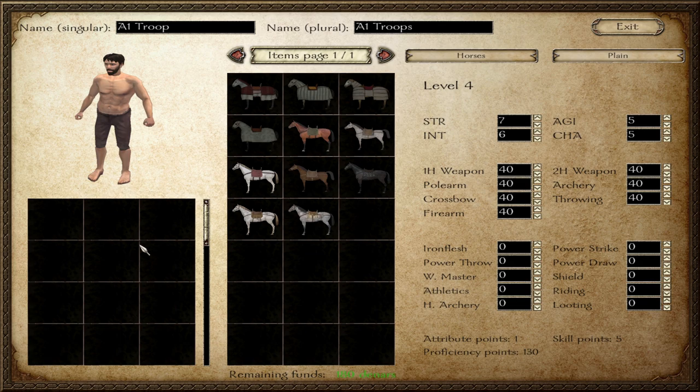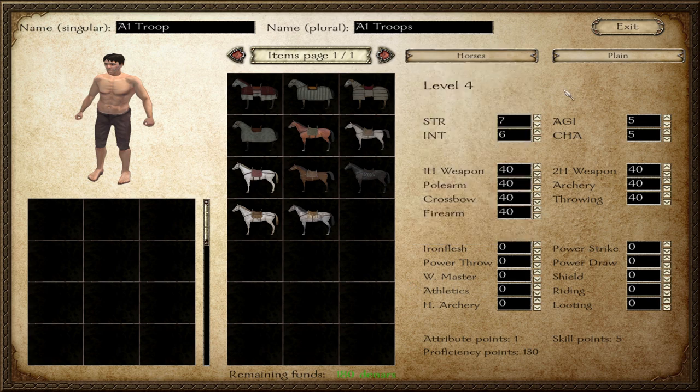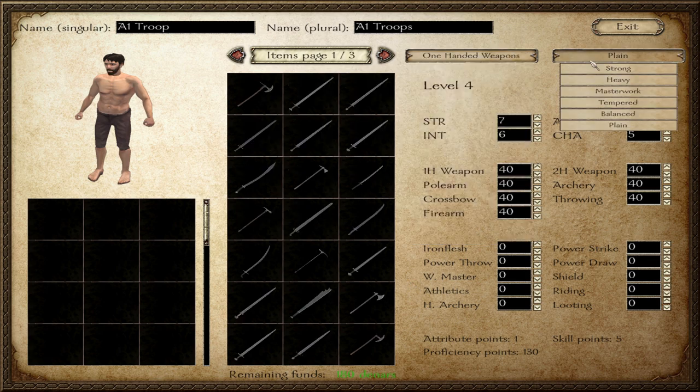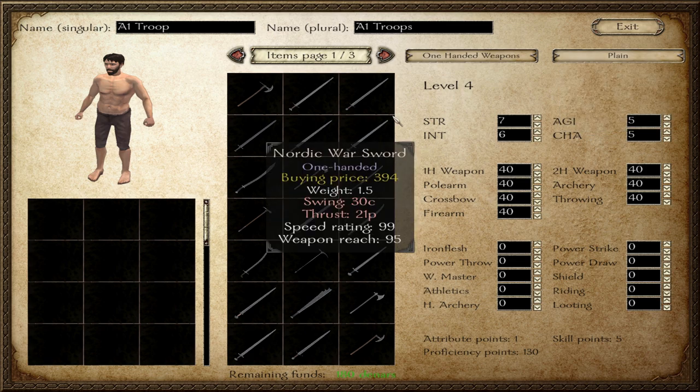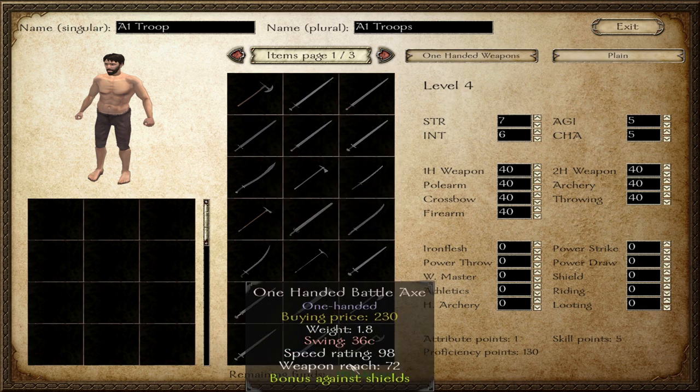The first one is like your peasant — this is your recruit. Down here is your money, your funds. Here we have all of the different equipment in the game, going from even pistols — I don't know why it's got pistols in there — gauntlets all the way down to all your weapons and horses. Here we have the different tiers of weapons going from plain, balanced, tempered, masterwork, heavy and strong. That just makes the weapons better and obviously more expensive, so it really depends how much money you have. Over here we have all the stats for each tier — this is a recruit.